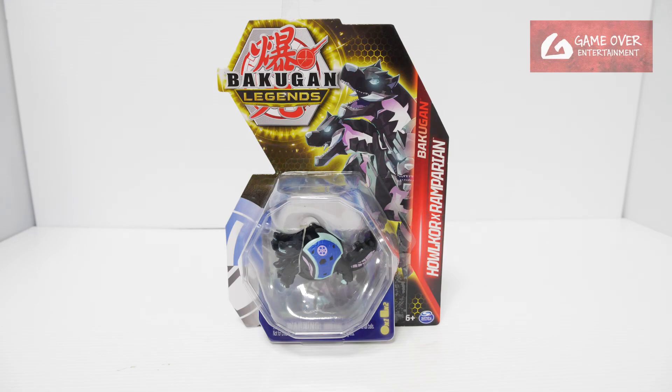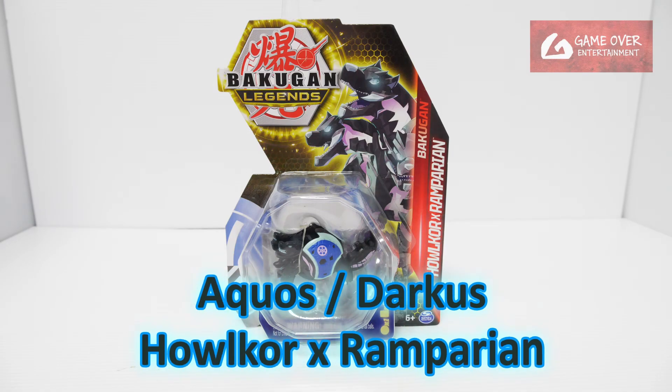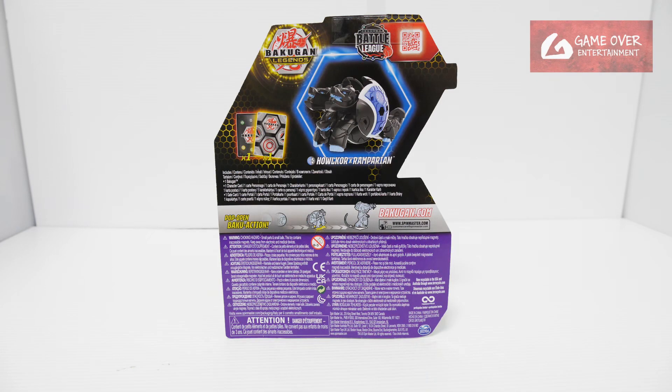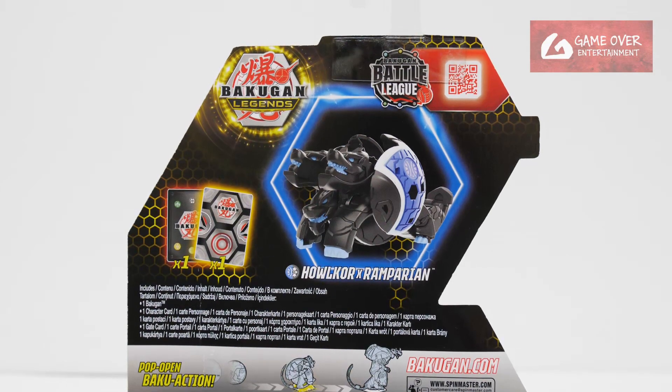Today we will be unboxing the Fusion Single Cores from Wave 2 of Bakugan Legends. So here we have Darkus Aquus Hellcore X from Imperium. Have a look at the front, have a look at the back. What's included is 1 Gate Card, 1 Character Card and the Bakugan.